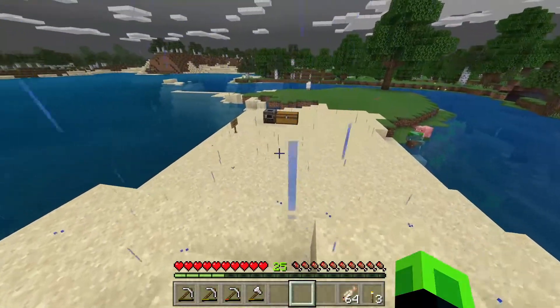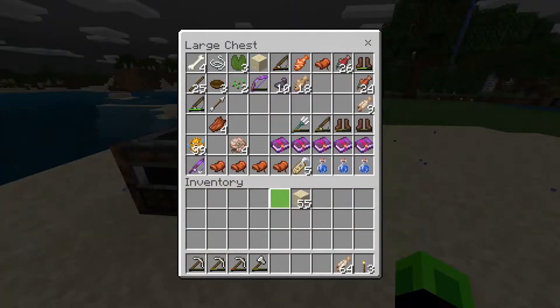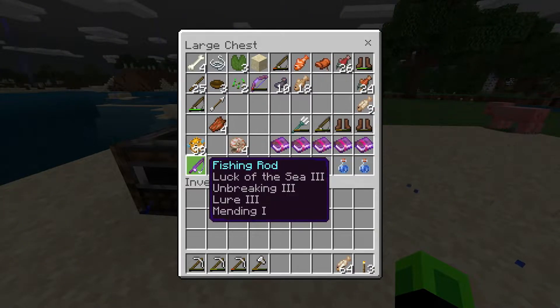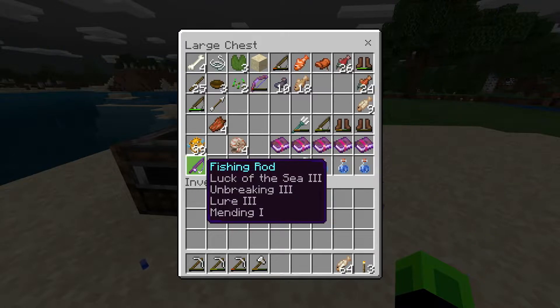I've actually gone ahead and done quite a bit of fishing off camera, and I want you guys to see that I actually have quite a few goodies. I'm excited about the Trident, but I have a Luck of the Sea 3, Unbreaking 3, Lure 3, Mending 1 Fishing Rod. If I'm not mistaken, that's actually the best fishing rod you can get in the game, so I'm pretty excited about that.